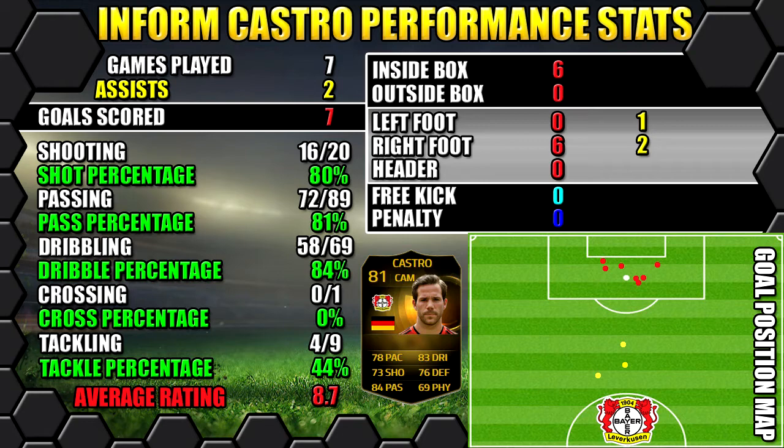Let's look at Informed Castro's performance stats. In 7 games he managed to get 7 goals and 3 assists as well. All of his stats are on the left, all goals are on the right, and the position map shows you where his goals were scored and assists were created.